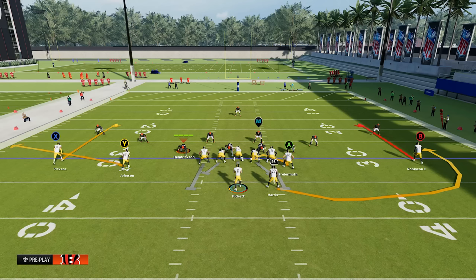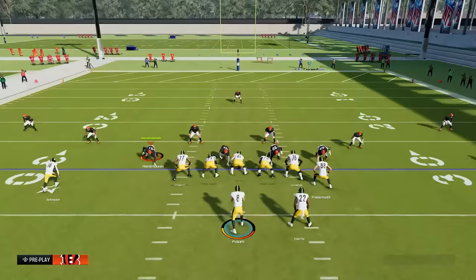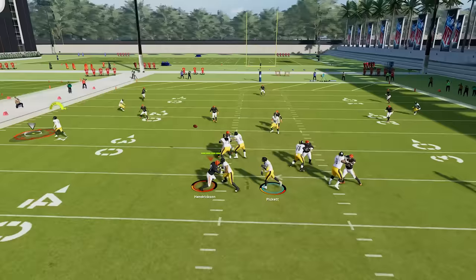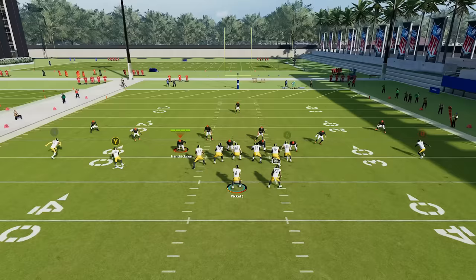Here's another good concept: the curl flat. When you have a curl route on the outside and a route running to the flat underneath him, usually against zone one of these two routes will be open — you just have to read the defense and see which one it's going to be. If the flat is open, dump it down and get your easy yards. If the defense plays down to the flat, hit the curl behind it. You can find this in any playbook.